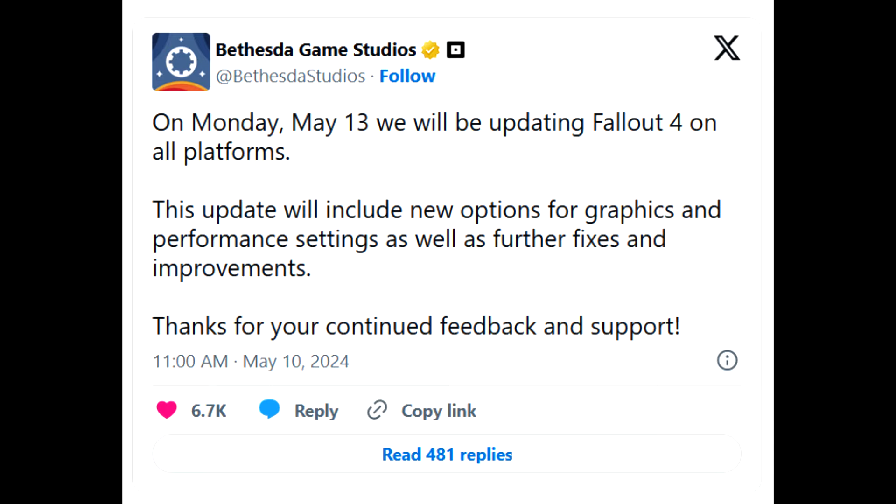As the game studios tweeted out on Monday, May the 13th: 'We'll be updating Fallout 4 on all platforms. This update will include new options for graphics and performance settings as well as further fixes and improvements. Thank you for your continued feedback and support.'